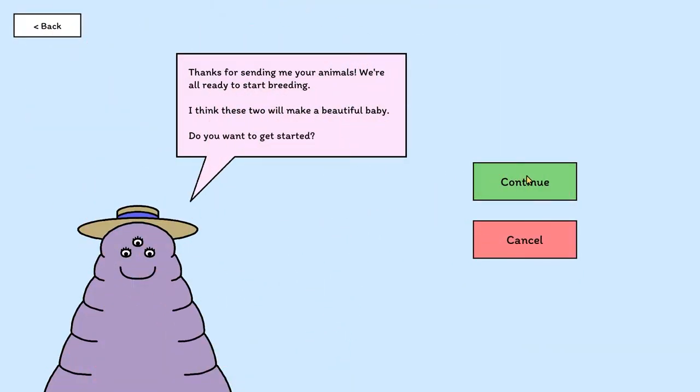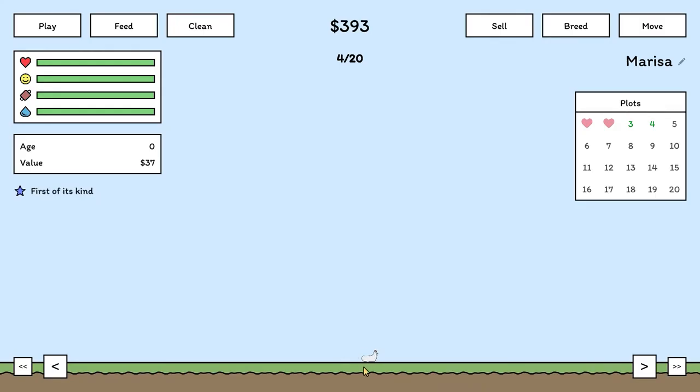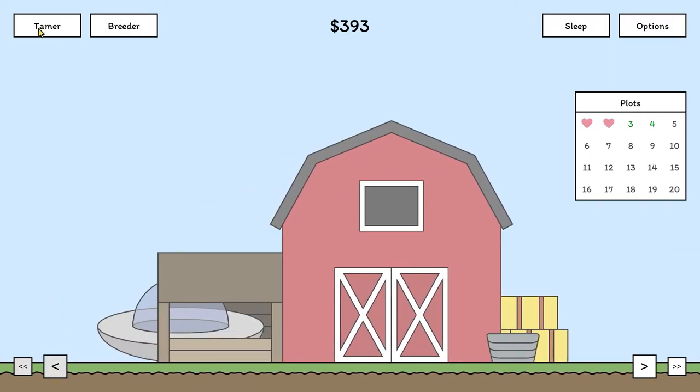So we're back at the breeder. Get another baby — that easy, really. So this one's still a worm chicken, but not pink. Weird. And then as they grow up and you make new species, they're worth more money than the sum of their parts, which is pretty cool.